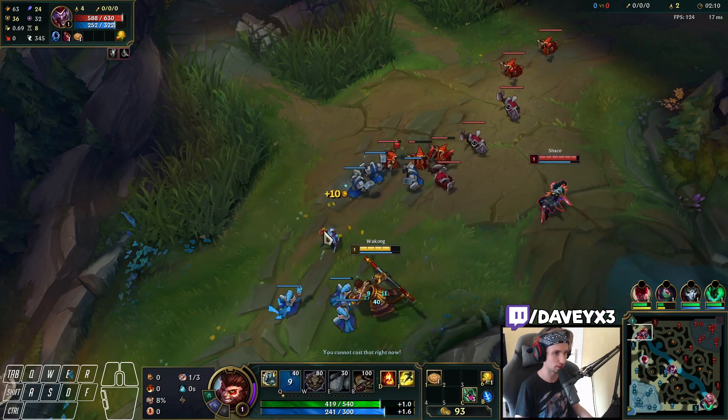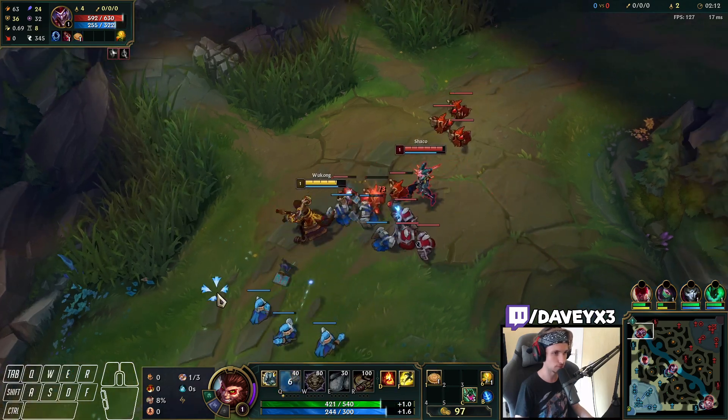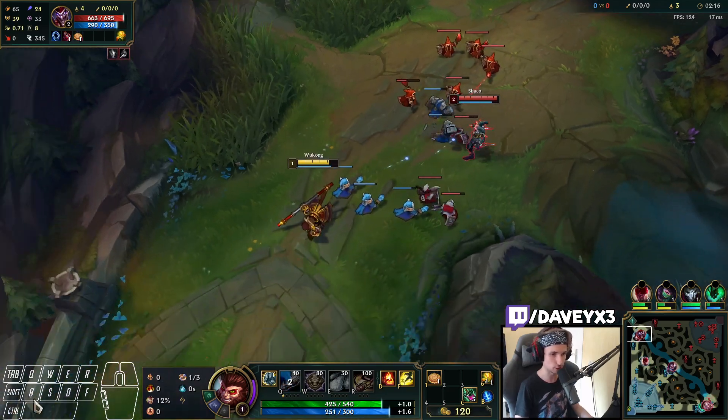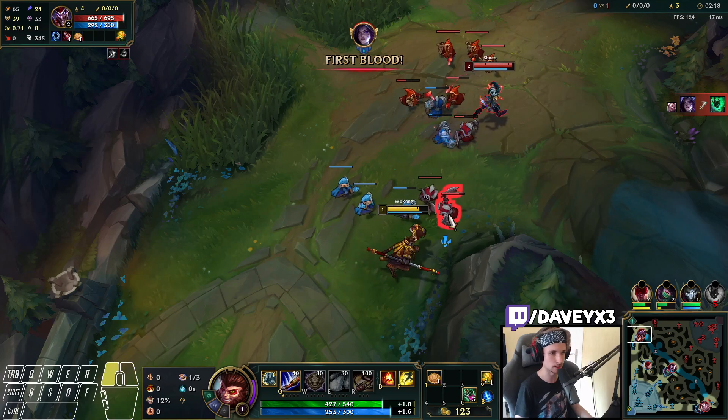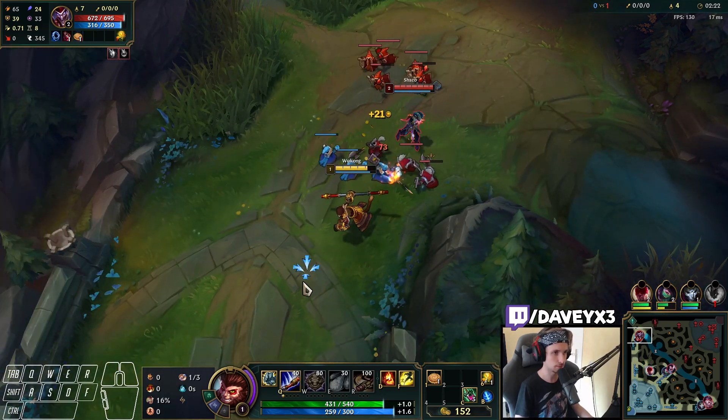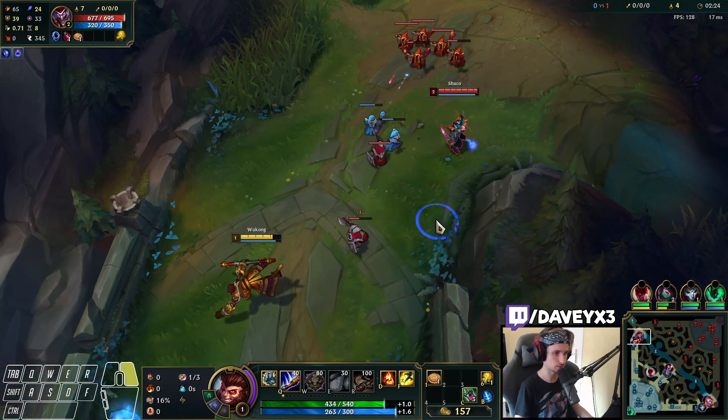I can basically outrange that trap with my Q. Most of the time it's about Shaco placing a trap down and then baiting you directly into it. It's also an AP Shaco, as you can tell — he's got a Doran's Ring.